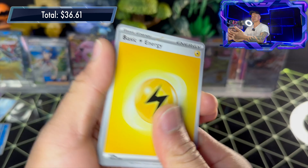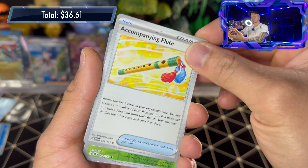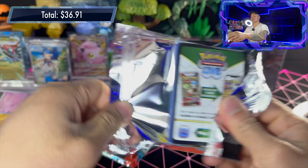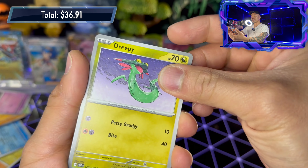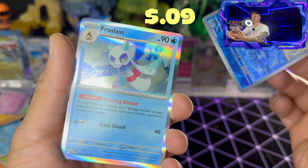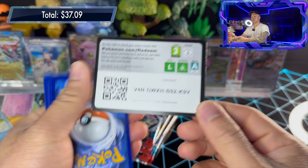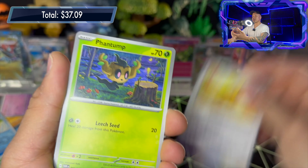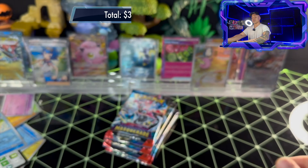Pack twenty-eight: Sandygast, Drippy, Girafarig, Scolipede, Bellibolt, Accompany, Flute, Dipplin reverse holo, Abra reverse holo, and Teal Mask Ogerpon. Almost there and still no special illustration rare — could it be the Greninja EX special illustration rare? Pack twenty-nine: fire energy, Luxio, Goldeen, Drippy, Sandygast, Bellibolt, Snorlax, Lana's Aid, Bunnelby reverse holo, Poliwrath reverse holo, Froslass holo rare. Six packs left — no hyper rare, no special illustration rare.